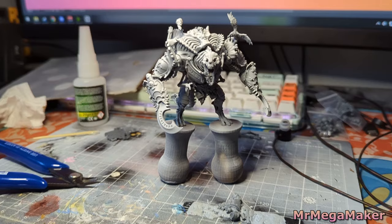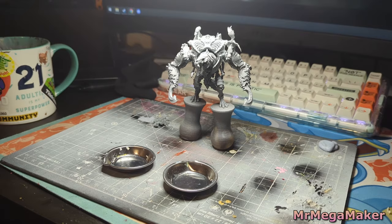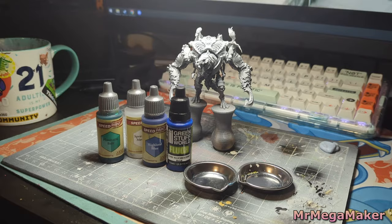One primer later and he's looking incredibly cool. It's a gray primer with a white primer over the top, making him look already quite ghostly and bringing out so many of the great details on this model. We're going to start by using some speed paints — this should give me a really fast idea as to whether or not the colors I've chosen are good. We're starting with the ghostly skulls, mostly because I know what I'm doing.